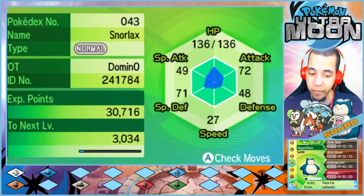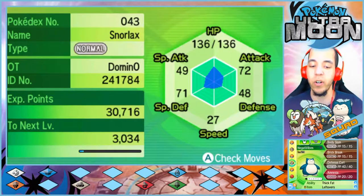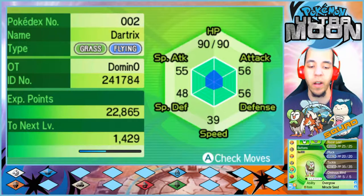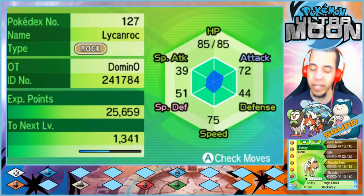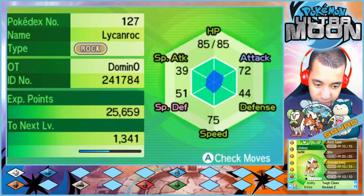Then we have Negative Vibes, our Pokeball-eating Snorlax at level 29 with Body Slam, Brick Break, Defense Curl, and Amnesia, holding the Leftovers. Then we have Buttons our starter, the level 30 Dartrix with Razor Leaf, Pluck, Tackle, and Ominous Wind, holding the Miracle Seed. And lastly we have Lindsay, the special level 29 Lycanroc Dusk with Rock Tomb, Bite, Thunder Fang, and Thrash, holding the Rockium Z.